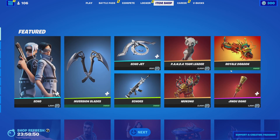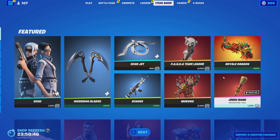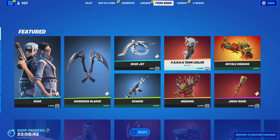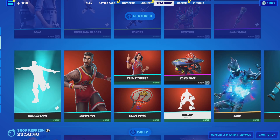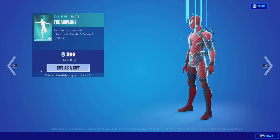Then we got the Jingle Bang — this should all be in a bundle for 2,000 or 3,000 maybe, and I'd buy it, but not 52 dollars to buy two skins and a pickaxe. That's crazy. And if you get the glider, that's 72 dollars — that's insane.